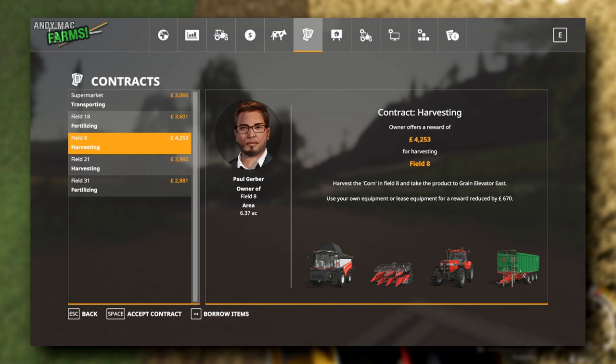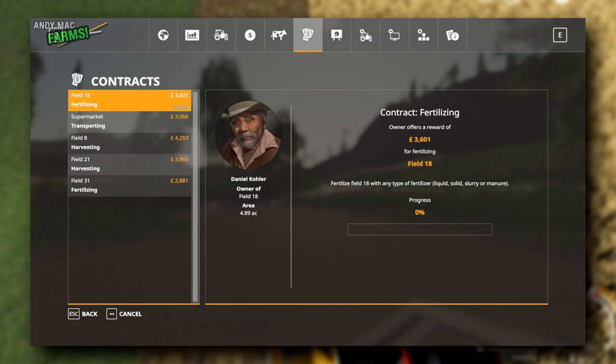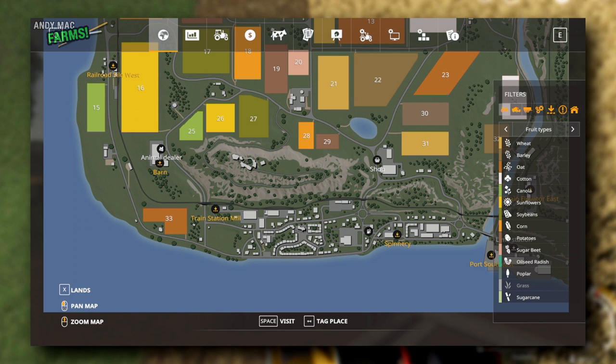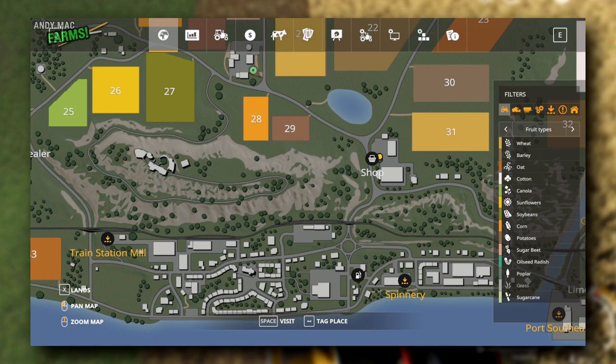I think let's do a contract to get started — let's not even buy any equipment. All I'm going to do is Borrow Items. Don't click Accept Contract unless you're planning on using your own equipment — we're going to do Borrow Items. That has accepted the contract, and now we need to go and pick up the equipment. We're going to field 18. You pick the equipment up from the shop — here's the shop on the map, and those little yellow dots are the equipment we've just hired.